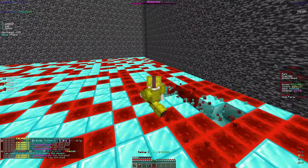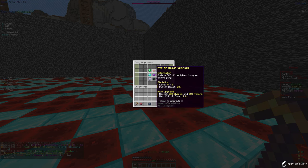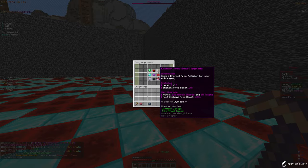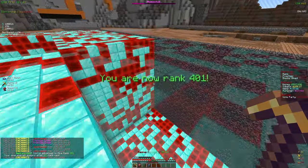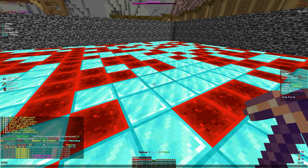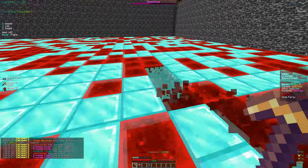Other things you can get in the gang upgrades include gang members upgrade, shard collector upgrade for more shards, booster cooldowns, rune duper, token boost, rank progress, and the enchant proc boost. The enchant proc boost might honestly be the best because every enchant is going to proc more. There's a gang top where people compete, but we basically just have our gang to get the upgrades. If you want to join, comment your in-game name below.